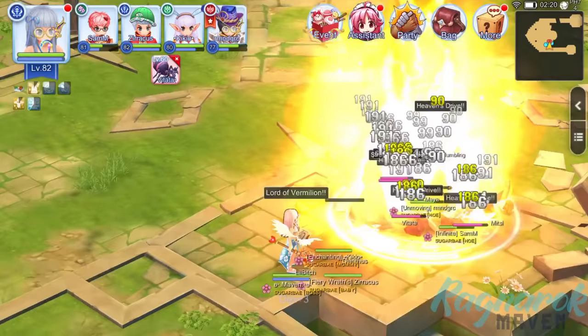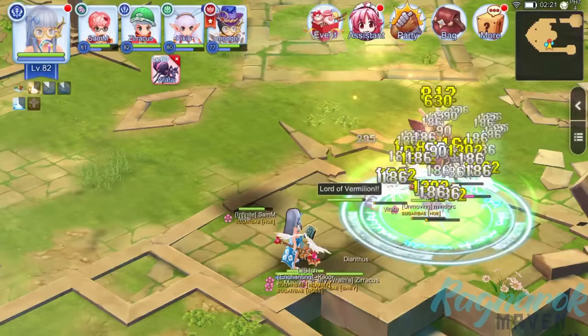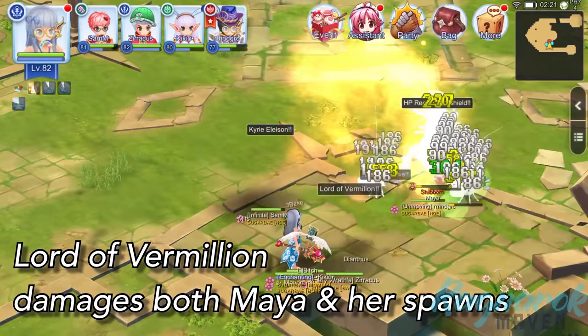The High Wizards are the main damage dealers against Maya. In this video, we are casting Lord of Vermillion because it's an area of effect skill which can damage multiple units. Ideally, since Maya is Earth Element, Fire would be the strongest. However, the Lord of Vermillion proves to be extremely useful because it can also target and eliminate Maya's Vitatas spawns.